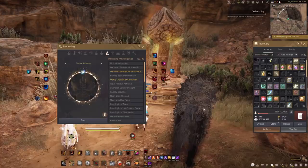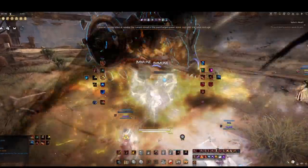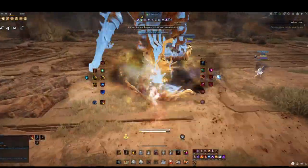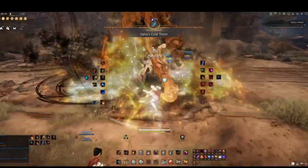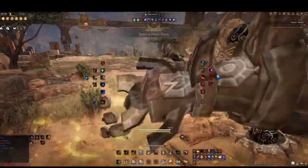Continue grinding these mobs until everyone in your party has 5 cold thorns. Process these into Vaha dried fangs. Take the dried fang back to the beginning and teleport to Vaha's head. If you're tracked back towards the mob spawners, kill mobs until a large boss named Croton spawns. You'll want one person with a matchlock to shoot his core when the message pops up and he begins to charge. These matchlocks also kill the smaller birds in the sky that occasionally stagger you.